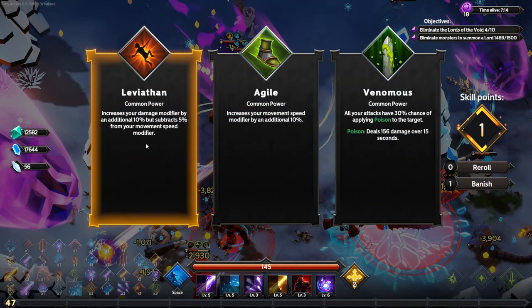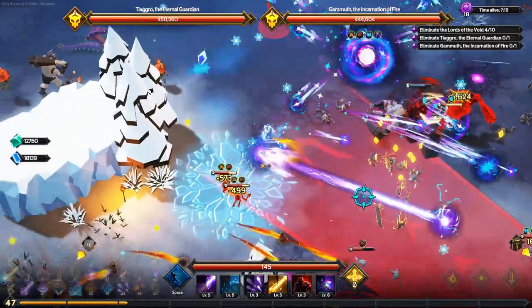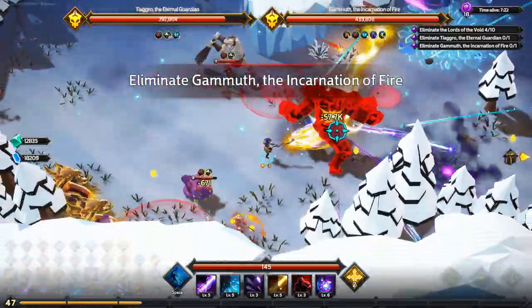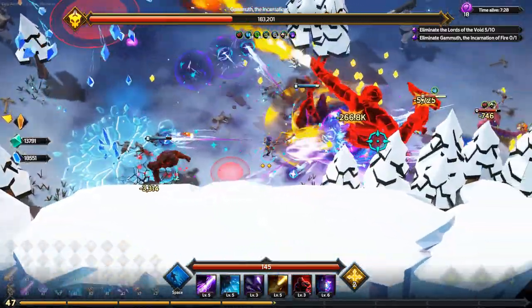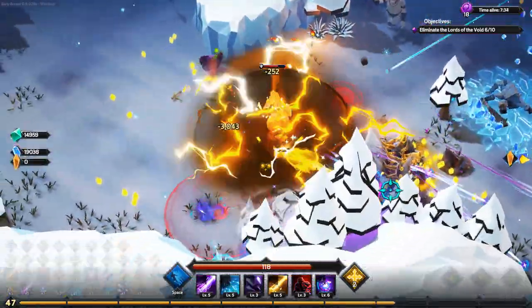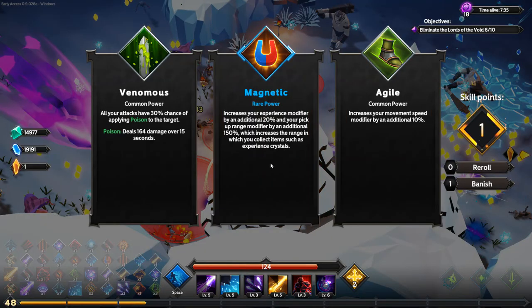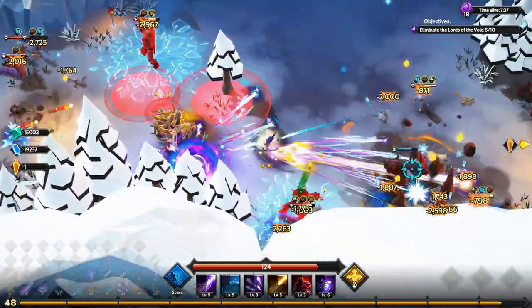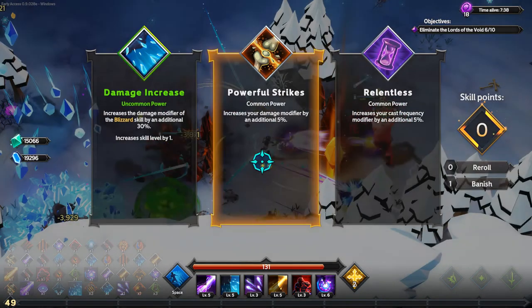I take Leviathan since I picked up some speed from a rare earlier. The game is a little laggy. A big enemy dies almost immediately — watch the health bar drop. I pick up a large magnetic crystal that seems to suck up nearby experience crystals too. I take more experience and then choose to increase all damage rather than just Blizzard damage.